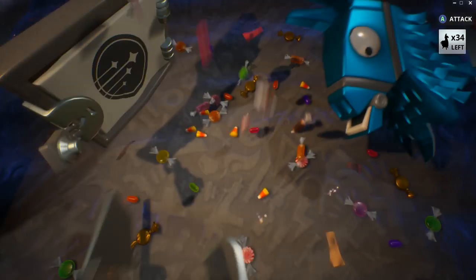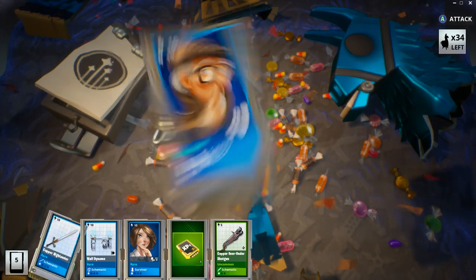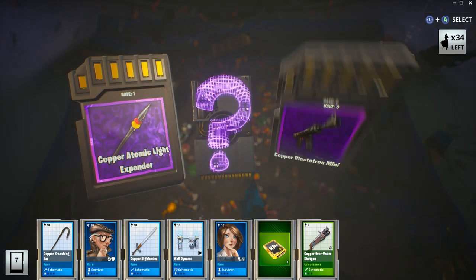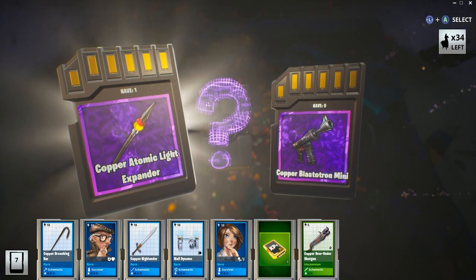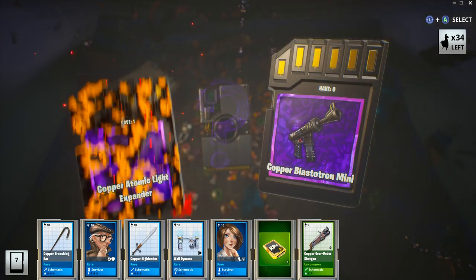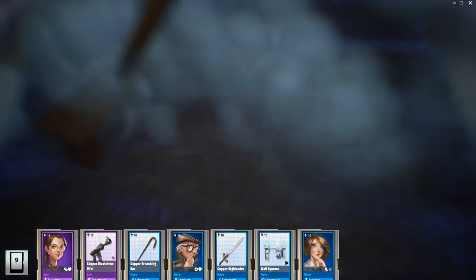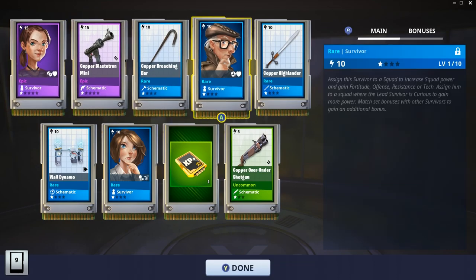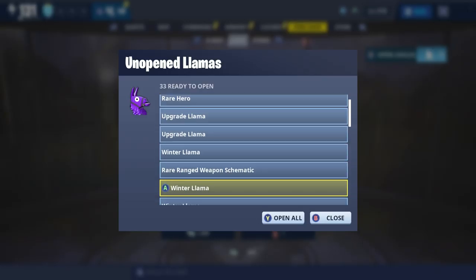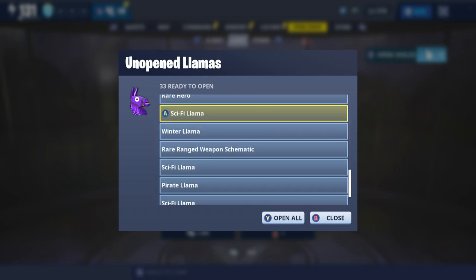Oh my god, your shields do not work, Larry. Technically he was always more loot than llama, right — your whole inside is full of loot. A purple choice: a copper atomic light expander — it says I have one — or a copper Blastertron Mini. Because I have zero of that one I'll get that one. Throw a golden at the end — scammed! Epic is scamming me. Copper over-under shotgun — oh my goodness. How many more sci-fis do we have? We've got through a bunch. We've got one, two, three, four, five, six — six sci-fi llamas, Jesus bejesus.